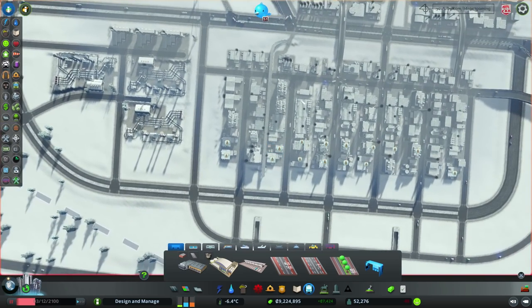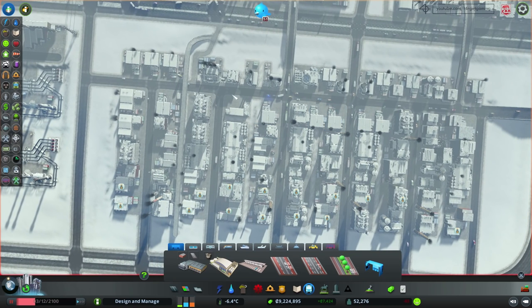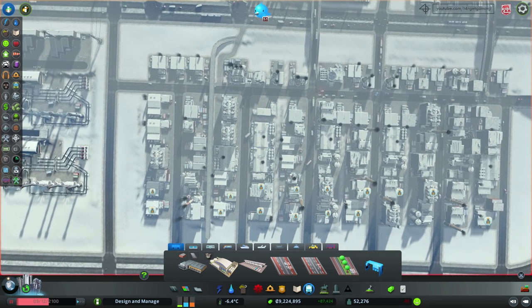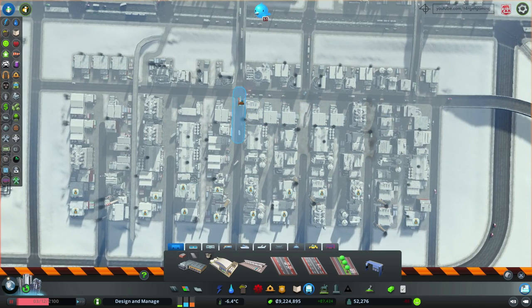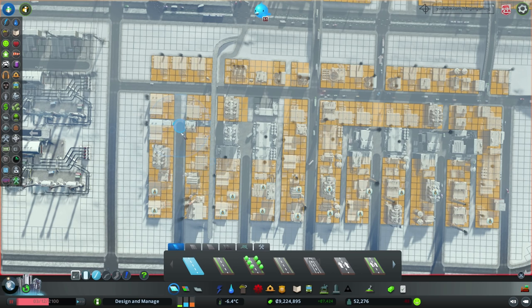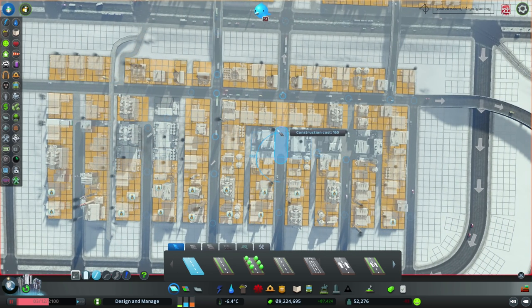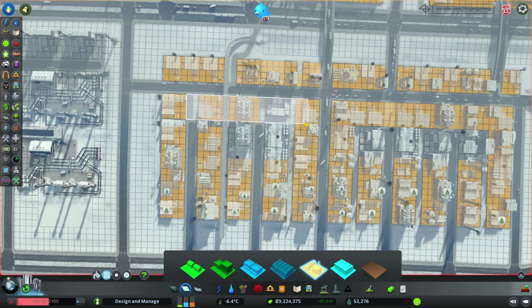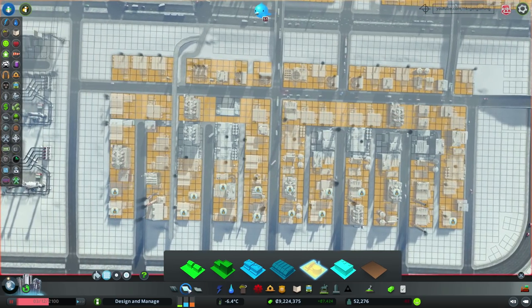But before I do that, let's remodel this area. I can see that this road has a lot of intersections that will create a lot of traffic problems, so what I'm going to do is delete these particular connections and leave this one. I'm going to continue the road all the way up to here and these ones as well. Hopefully none of this will get destroyed — this will all be zoned.